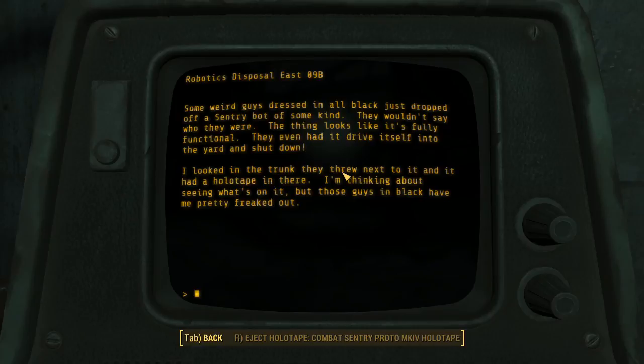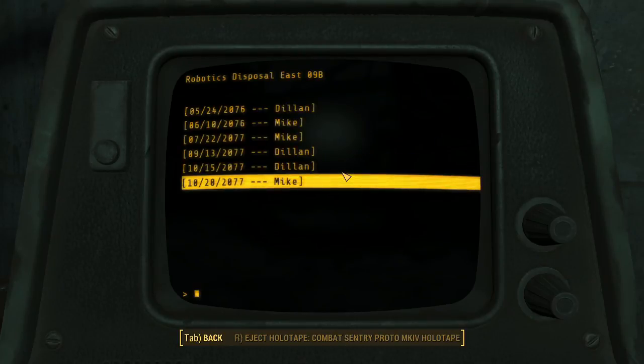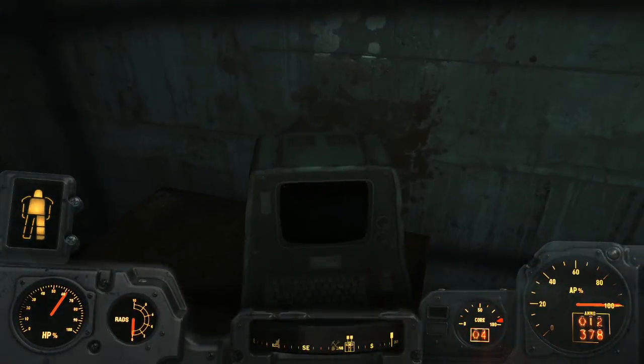Some weird guy dressed in all black just dropped off a century bot of some kind. They wouldn't say who they were. The thing looked fully functional - they even had it drive itself into the yard and shut down. I looked in the trunk next to it and there was a holotape in there. I'm thinking about seeing what's on it. Those guys in black could be pretty freaked out. Don't look at that holotape - if they dumped it here they had a good reason. We've got an easy job: come in a couple times a week, walk the perimeter, and go home. Don't let your curiosity screw that up.